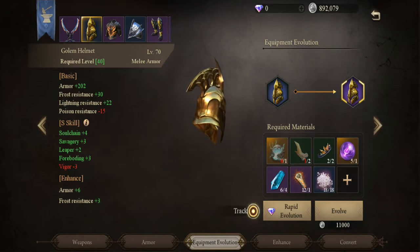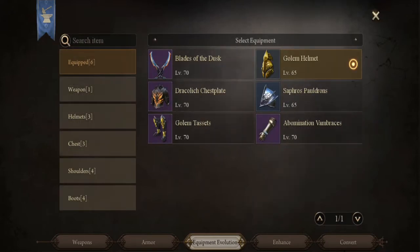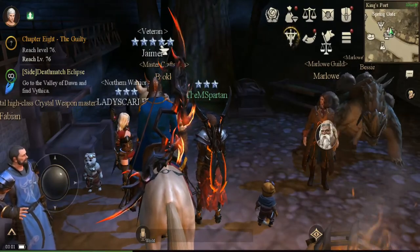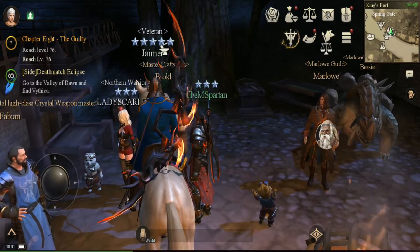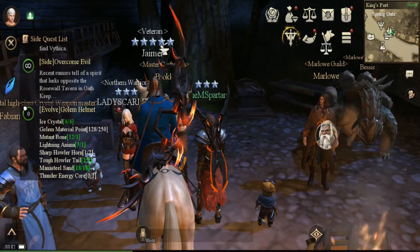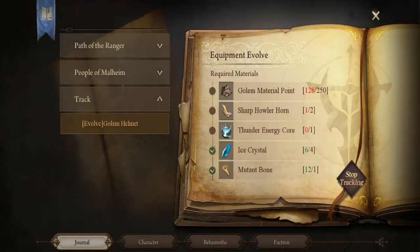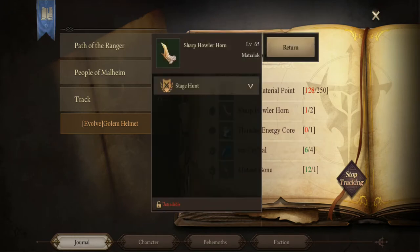I'll go for my helmet. So if you want to track the armor that you're trying to improve, you go to 'Track' and it will pop up on your screen telling you the items that you need for it. It's telling me that I need a golden material point, sharp howler horn, and thunder energy core. You just click on top of it and a window comes up. I'll go for the thunder energy core - I'll get it from the golem, and also the golden material point from the same place. I'm gonna go for the howler horn first.